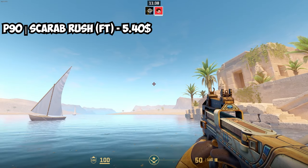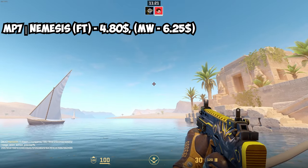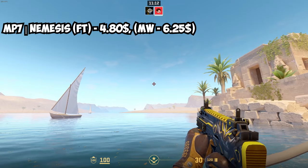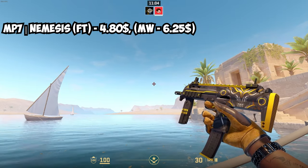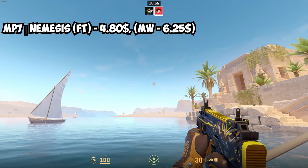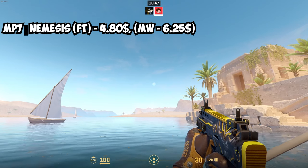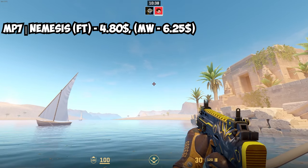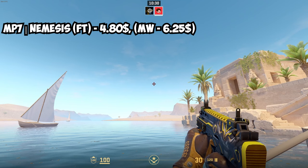For the MP7, we've got the MP7 Nemesis — I already had this one in mind for a yellow MP7, and it's the only option. I personally really liked this one and actually had it myself years ago — it was one of my first skins when I started playing Counter-Strike. In Field Tested it costs $4.80, and Minimal Wear is $6.25. The difference isn't too drastic, but $4.80 on a budget can already be a lot for an MP7. This is the cheapest SMG so far — though not counting the PP-Bizon and MP5 coming up next.